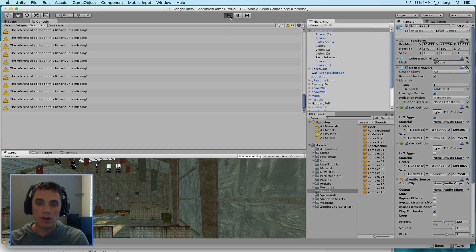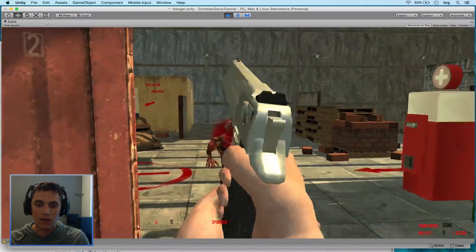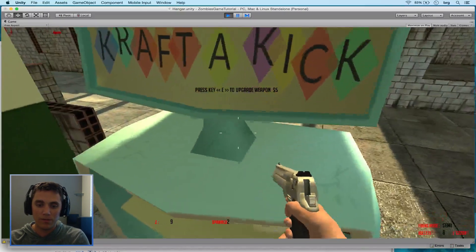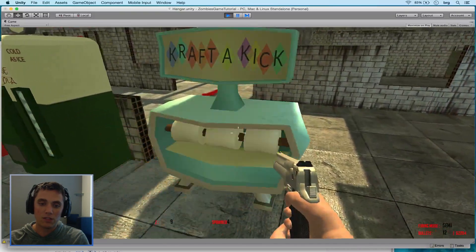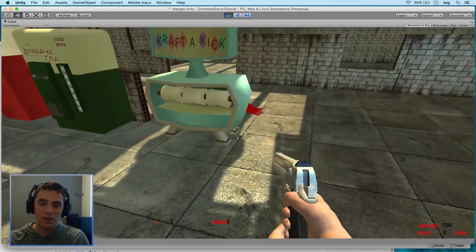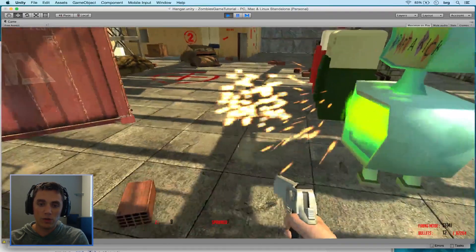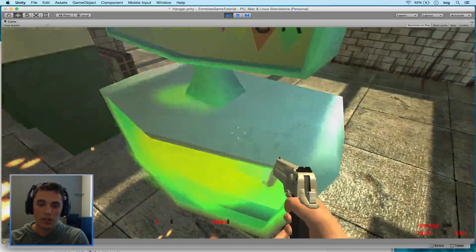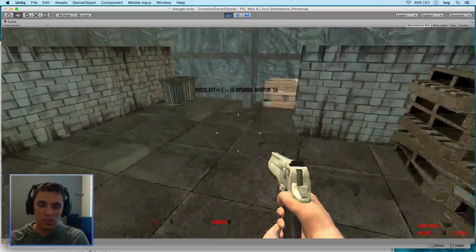We are actually calling it Craft-a-Kick, so it's not the exact same, but you can see we have the machine right here. Today we will be showing you how to add effects to turn on the machine so it looks like it's doing something — sparks flying everywhere. In the next tutorial we will place the gun, upgrade the gun, and the gun will show outside of the machine like it does in the regular game.